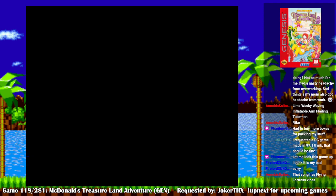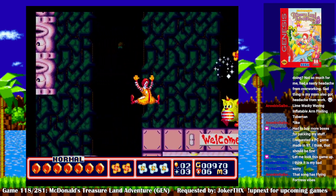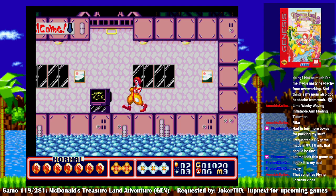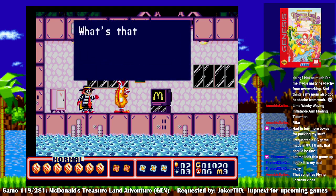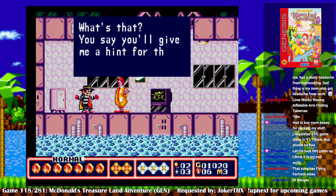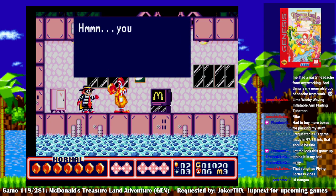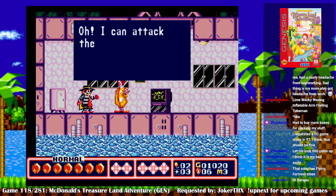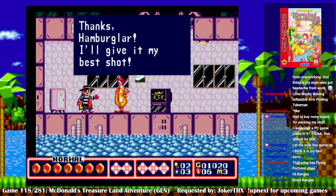Sure, I'll buy an extra life. Hamburglar! Am I ever glad to see you. 'You want two of my magic jewels? You say you'll give me a hint for the jewels?' I suppose I'll do it anyway. 'You say the enemy bosses will try to steal my magic jewels? I can attack them while they're eating the jewels?' Thanks, Hamburglar — I'll give it my best shot.